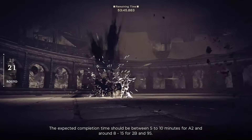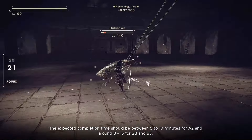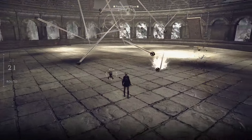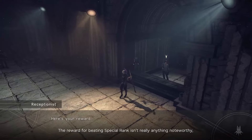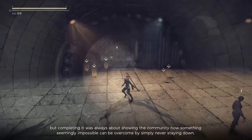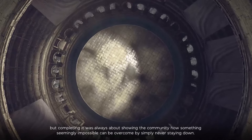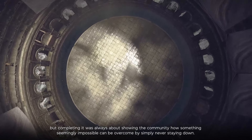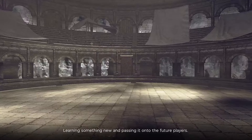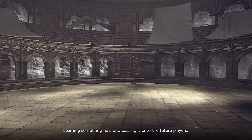The expected completion time should be between 5–10 minutes for A2 and around 8–15 minutes for 2B and 9S. The reward for beating special rank isn't really anything noteworthy, but completing it was always about showing the community how something seemingly impossible can be overcome by simply never staying down — learning something new and passing it on to future players.